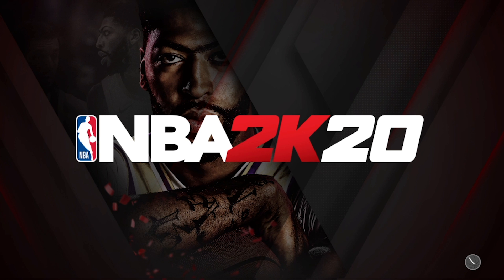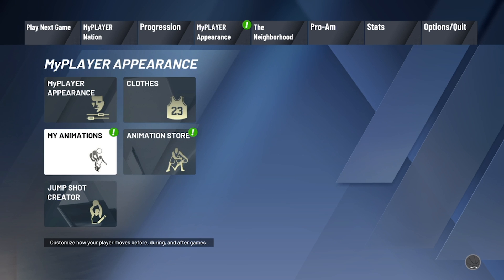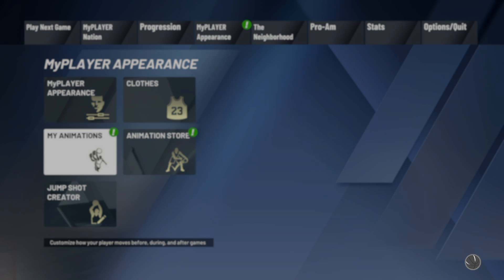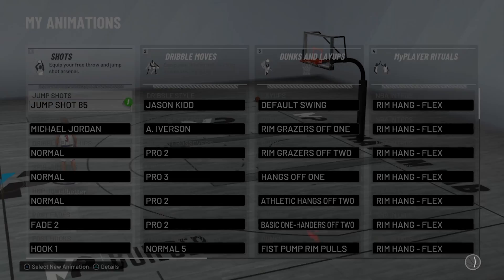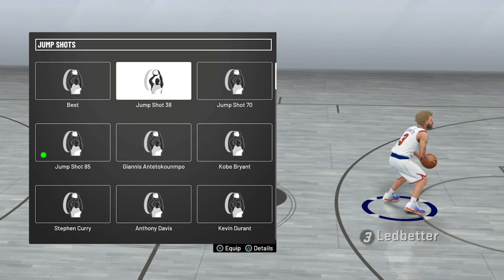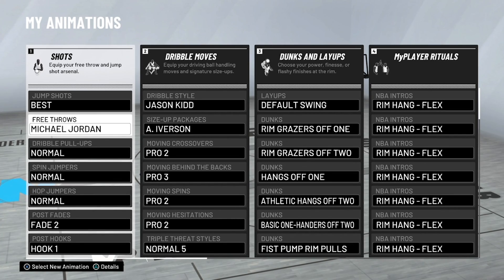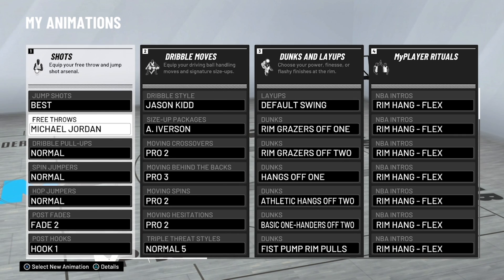Another thing I want to hit on today is also the best free throw. The Michael Jordan one is just so smooth — it's pretty quick. If you get the badge up to like silver or gold it becomes pretty quick, especially the first few times you use it because you just have to get used to it. Now everything's good to go.